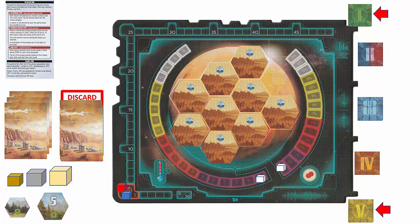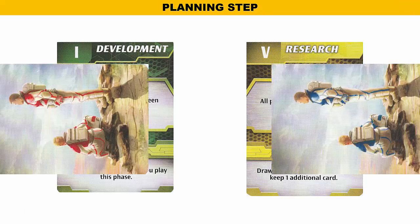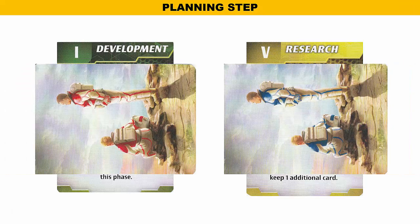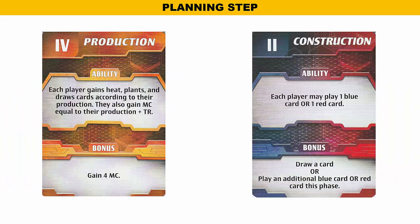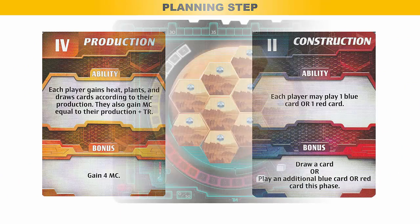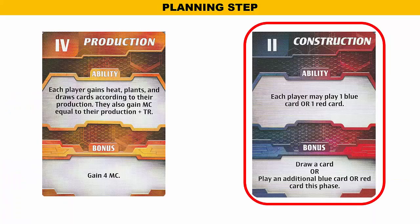That completed the first round. The next round starts with the planning step. Starting with the second round, players place their next phase cards at a 90-degree angle on top of their previously played cards, because a player is not allowed to play the same phase card two times in a row. After revealing the new phase cards, the previously played phase cards are placed back in the respective player's hands. The corresponding phase tokens are then flipped over. Players will start with the phase two card, then play the phase four card. The phase two card indicates that each player may play one blue card or one red card.